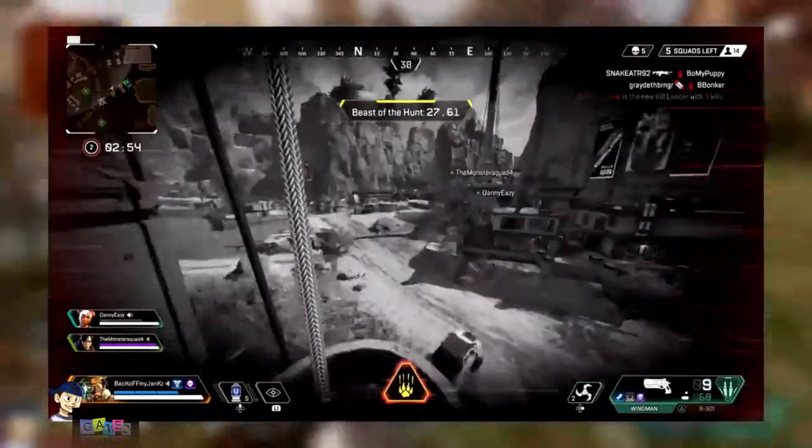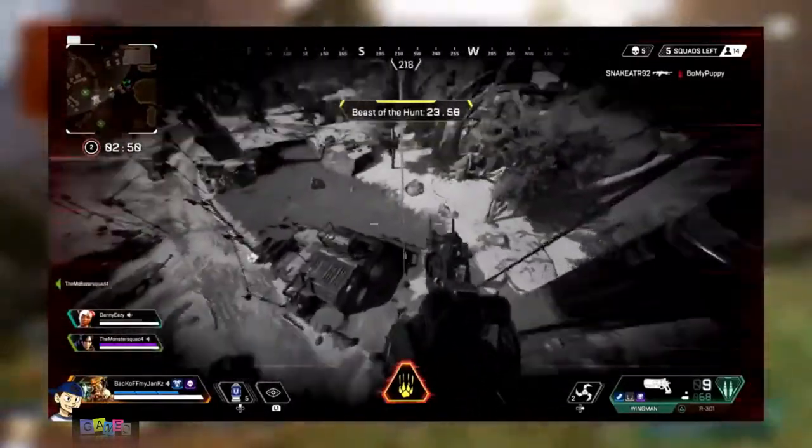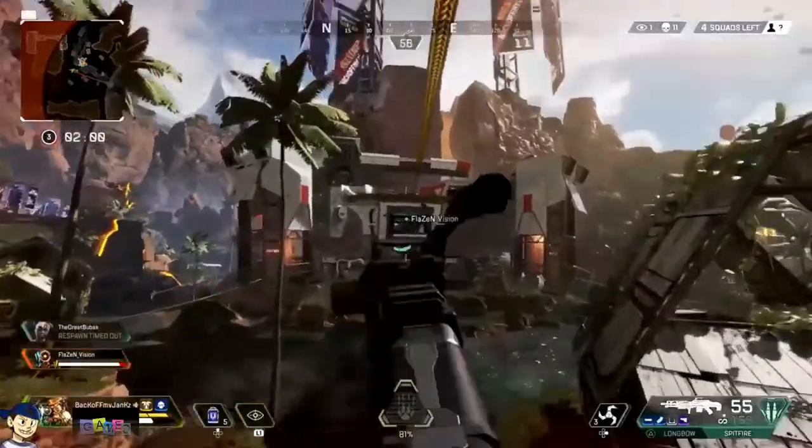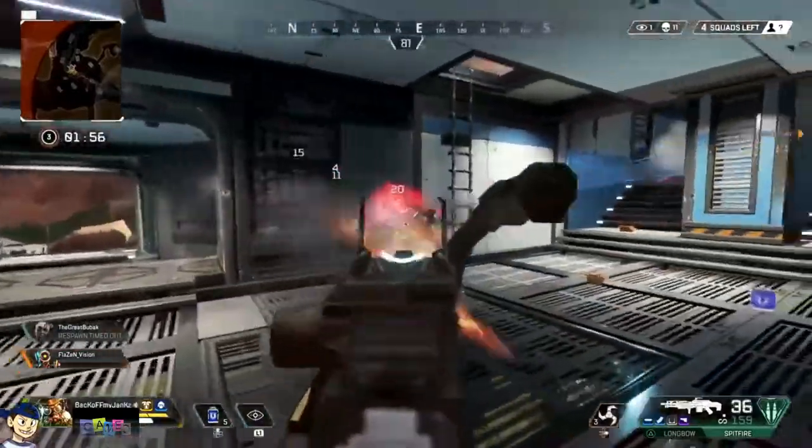So you can climb the balloon, pop the ultimate, and either jump off the balloon or go back down to the ground. For example, if I was fighting right here, I could pop the ultimate and jump off the balloon straight into the fight — no risk of getting caught off guard during the animation. Like I said, very situational, but you could find it useful.